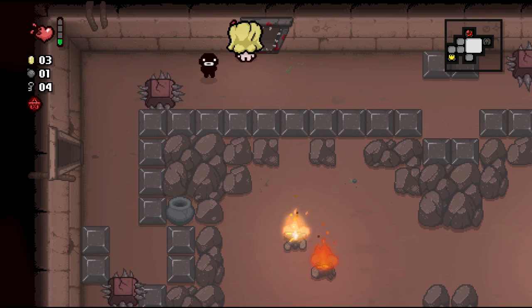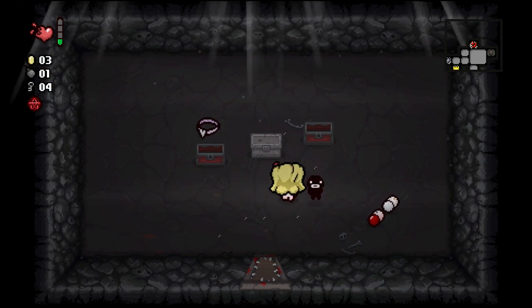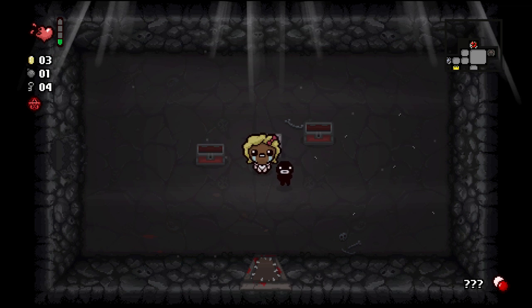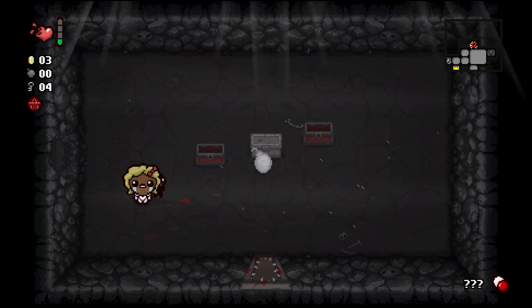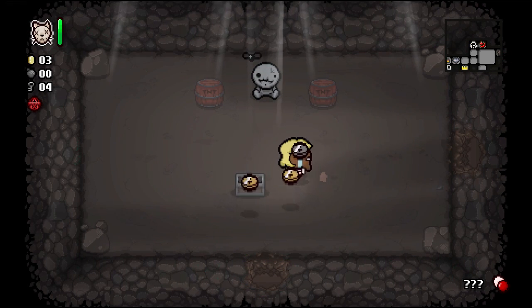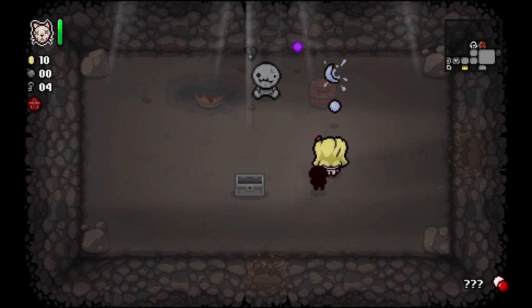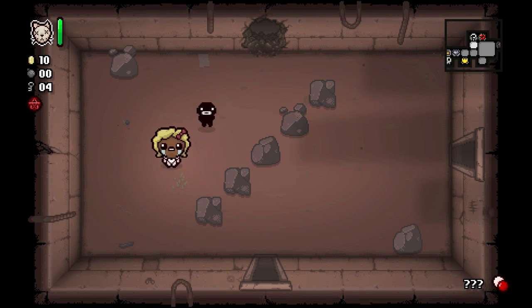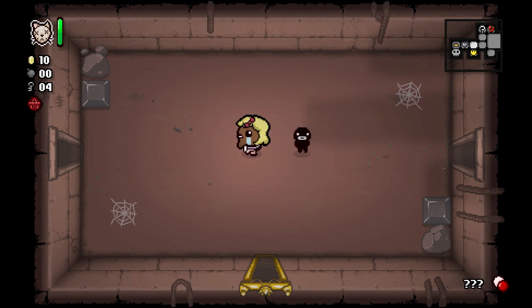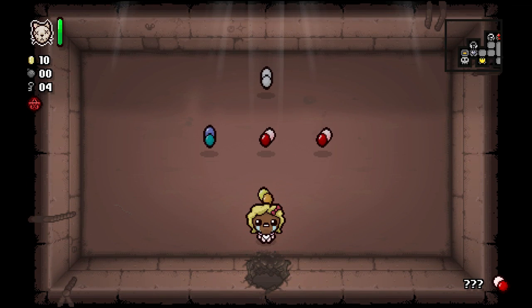In the curse room we got a Guppy piece and some pills. This pill is 'I Can See Forever' — that's a good one. We don't have to take damage getting out of here. Let's bomb this Tammy's Head — I think we're going to take that in place of Yum Heart. That is some damage! We got some money too. This is looking pretty good so far.